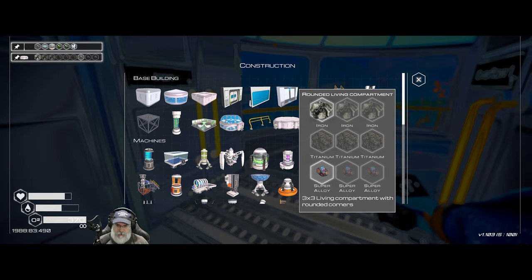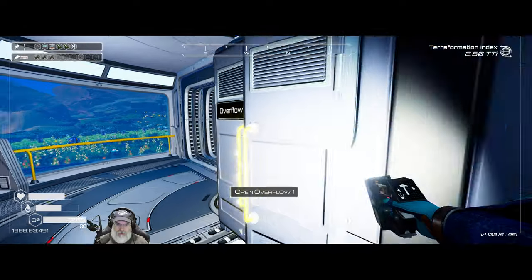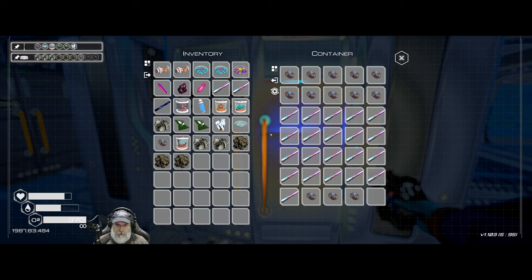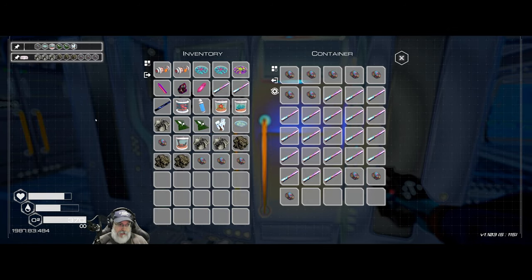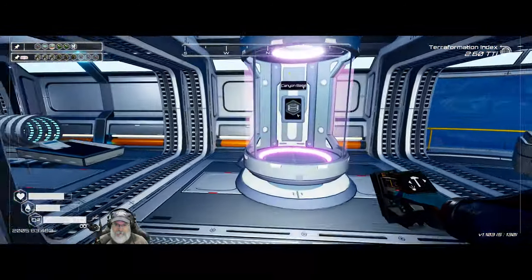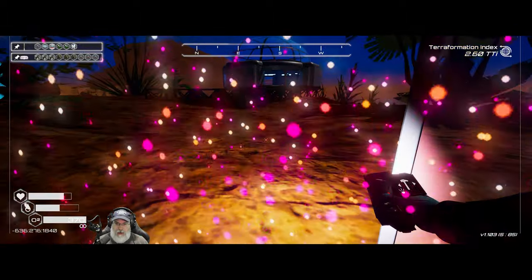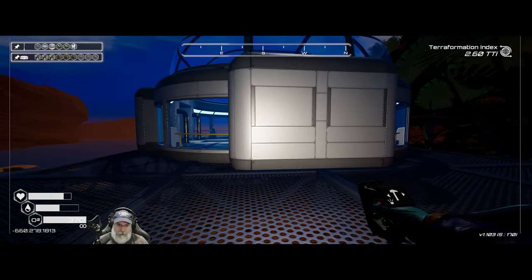Rounded living compartment — we need two more iron, three titanium, another super. Actually no, we need a total of three more supers because we still need the one for the tree grower. All right let's go back — I'm kind of doing two different things at once here obviously. Let's go back here and pick this up.